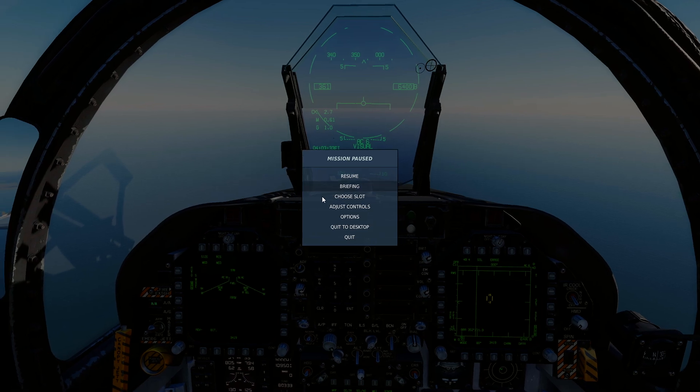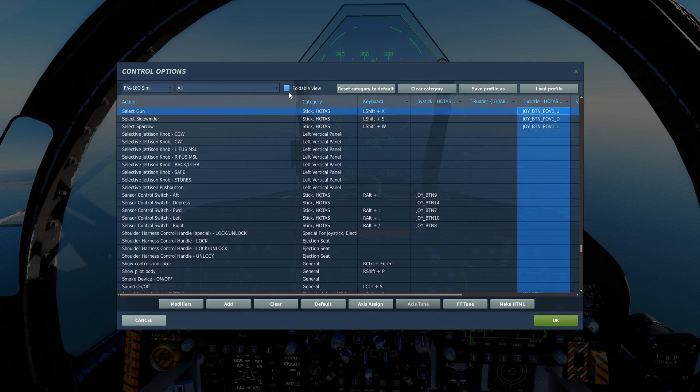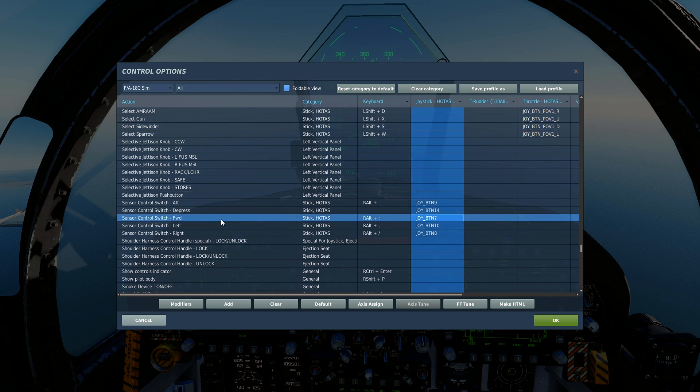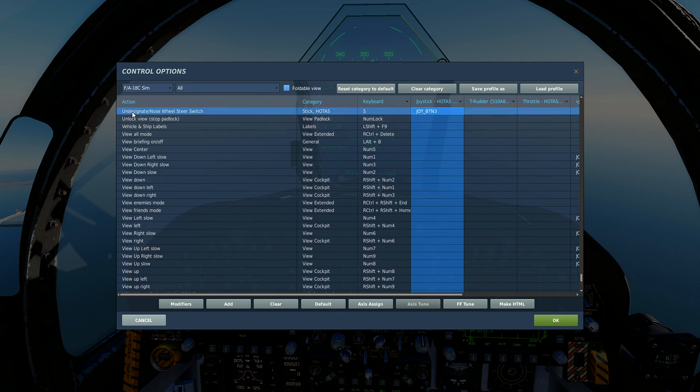Let's quickly run through the controls you're going to need. Go into Adjust Controls - you're going to use Select Gun. You should have Select Gun, Select Sparrow, AMRAAM, and Sidewinder bound to something on your HOTAS by now so you can quickly change between weapon modes. You'll also need Sensor Control Switch Forward, Sensor Control Switch Aft, and Undesignate/Nozzle Steering Switch.